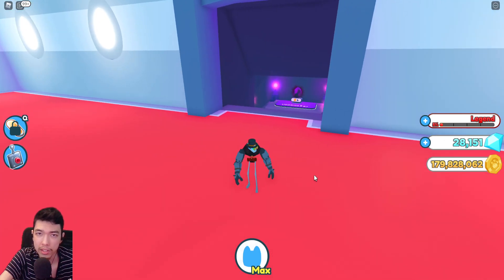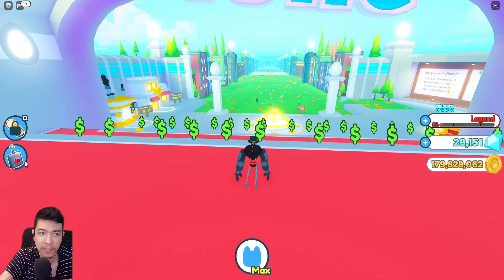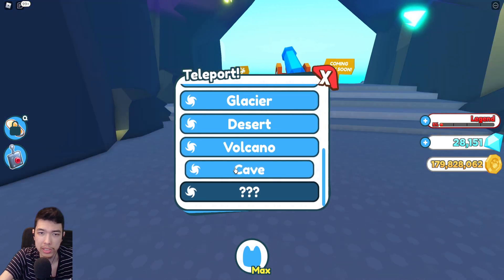I'm going to explain how to unlock this forsaken gate. There's two things you need to know. One, you have to get to the end of the map. So we go to Volcano, and there's a big door right here, which is the cave.